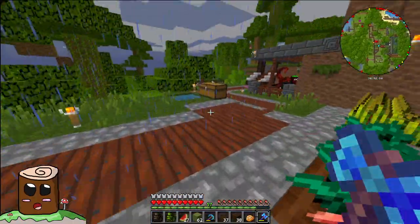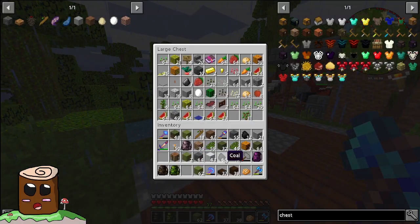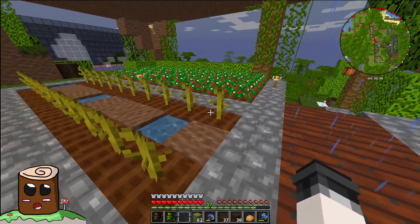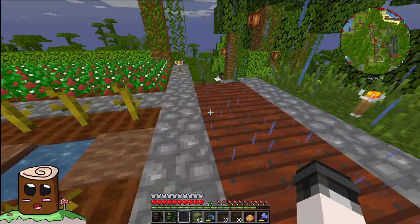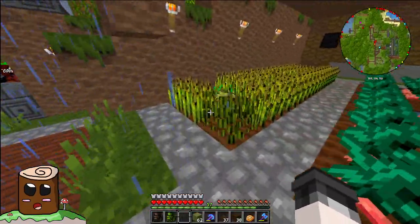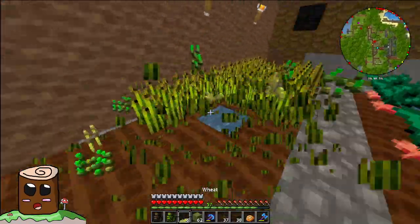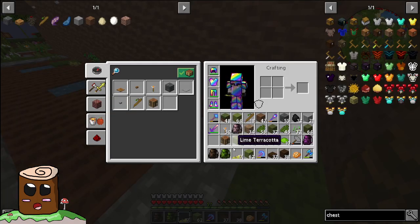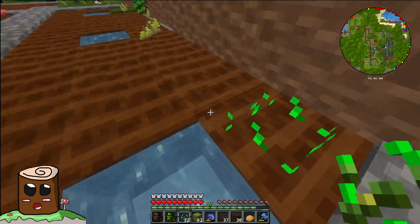I walked right through a melon that grew instantly - I looked back and was wondering how that happened. I accidentally hit the mouse there. I will harvest all of my wheat as I need to harvest it today, so it can grow back, because we are going to need wheat.